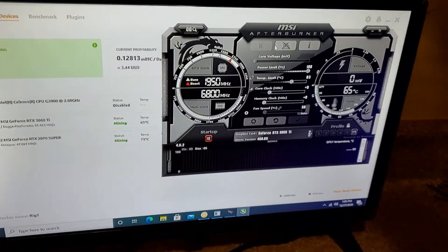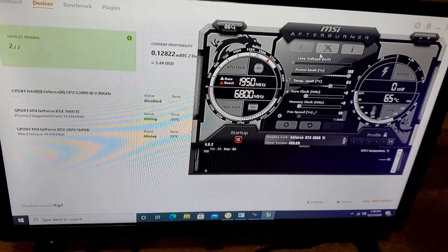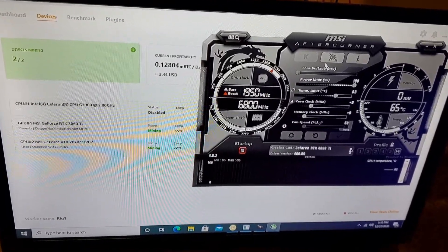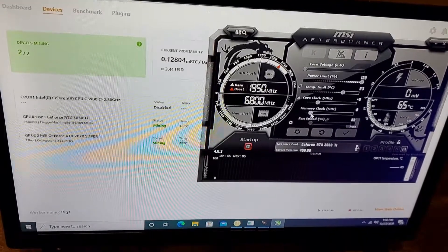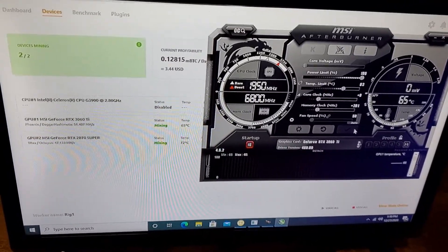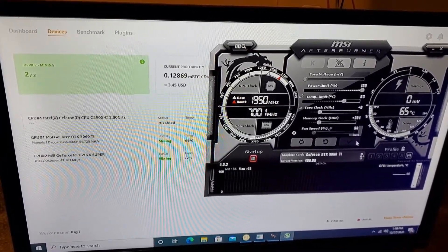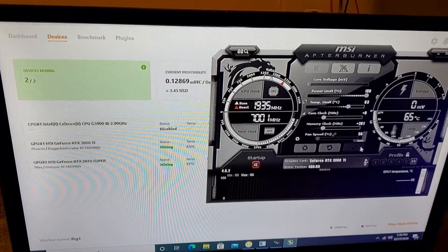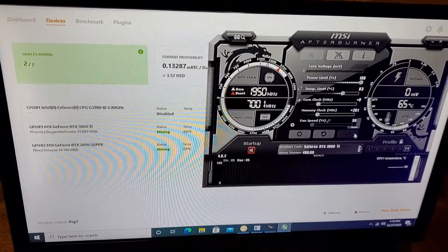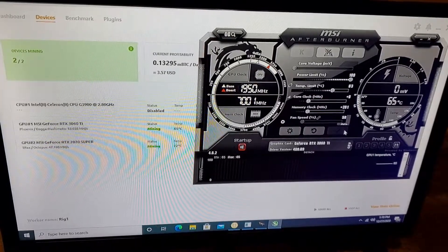I hope you can hear me over the fans, but let's go ahead and play with Afterburner and see what we can get out of this 3060. Right now we're running right at 51.5 MH/s — it's been very stable there. So let's start to push this memory clock and see what we can get. We'll start with about plus 200. Looks like we went up to 51.7 MH/s, now 52.2 MH/s.